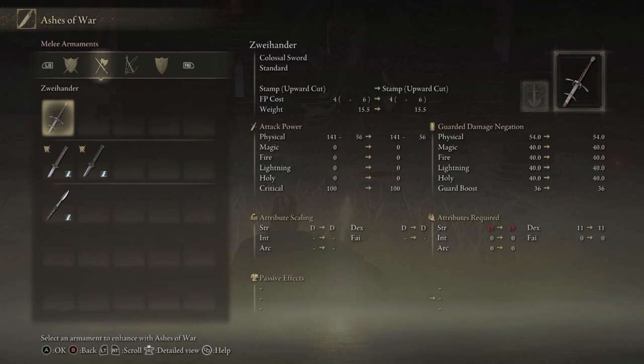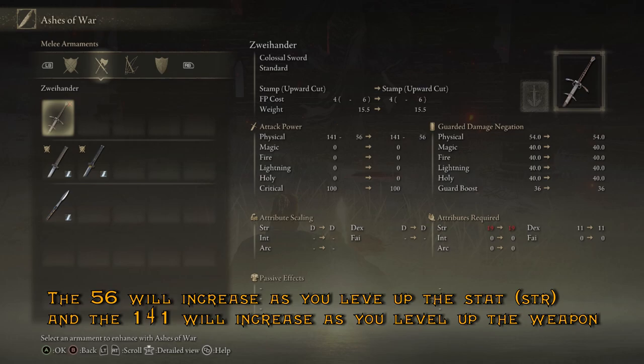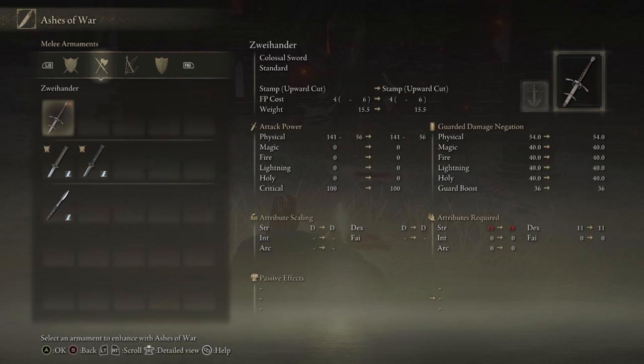This Warhammer here is not leveled up, but it will scale better with strength because it's a colossal weapon. So the more you level it up, the more the modifier number — the 56 — will go up as well. Those two numbers together make the total amount of damage you do to enemies.